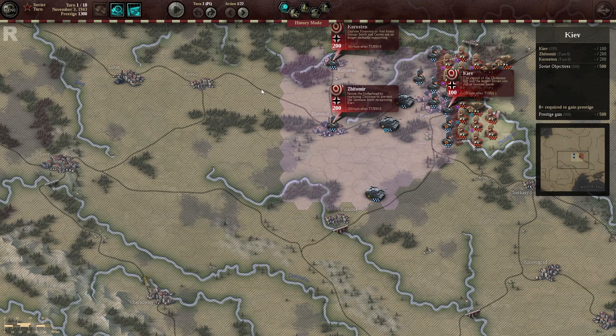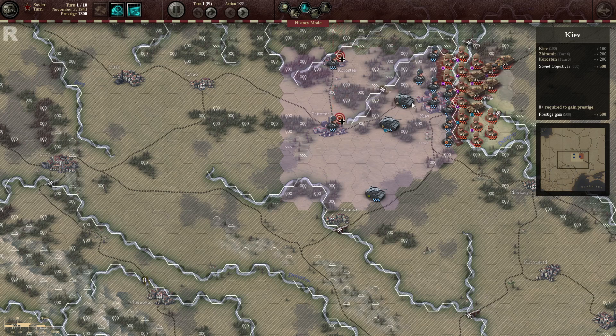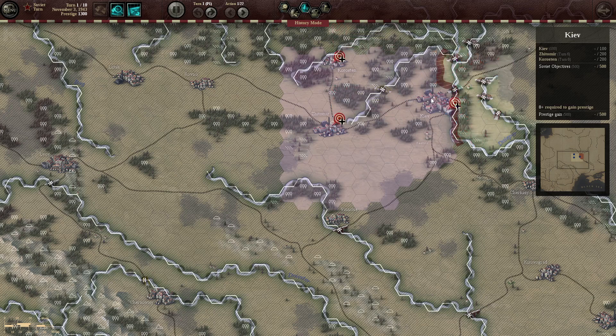Let's take a quick look at our objectives. There are 3 objectives to hit. The first one is Kiev, the capital of the Ukrainian SSR and the largest Soviet city still in German hands. The city itself has 2 hexes on the map, and you'll have to capture both of them for your supply to run through, because the east-west supply connection goes through the other hex rather than the victory hex. It's held very lightly — it's an easy objective to hit.